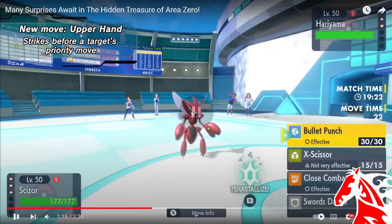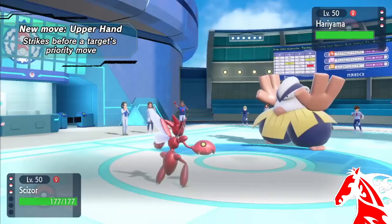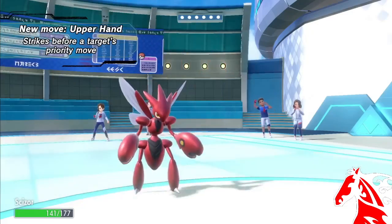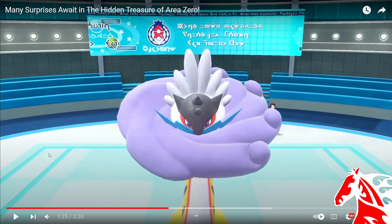Upper Hand strikes before the target's priority move — so it's like a Bullet Punch counter essentially. Oh my god, and it flinches too! What the hell is that? And Raging Bolt — I can't stress this enough, they really tried to make this thing look funky, which I'm kind of happy about.